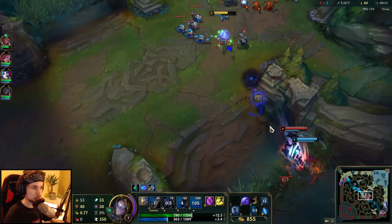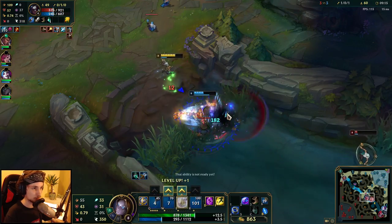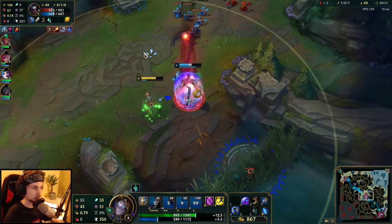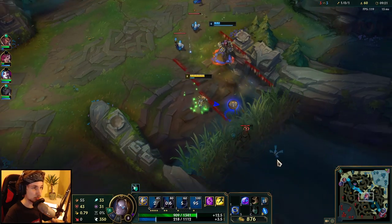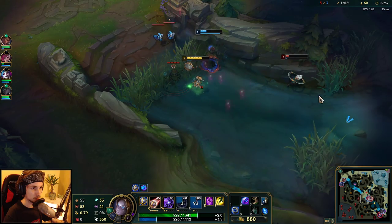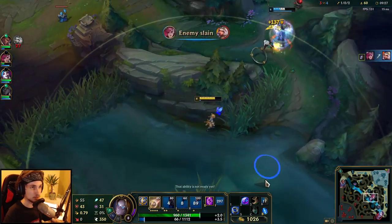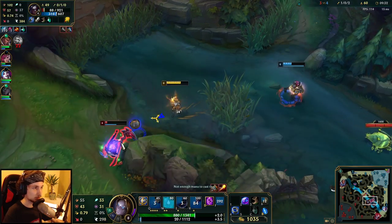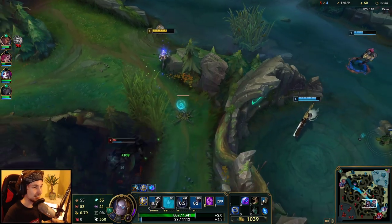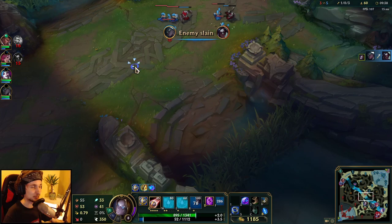There we go — just one single Q. That's going to be like two kills right now. I have no mana for the W. We still got him after all.